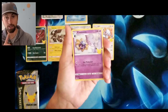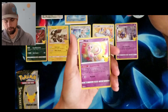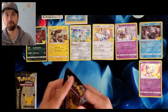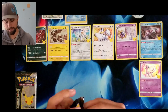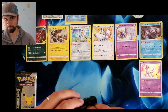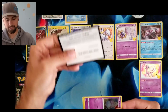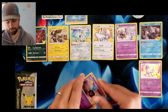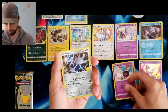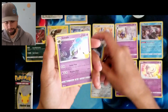We have Lugia — watch for a video on that one. We have Cosmog, Cosmoem, Palkia, and Mew. That's a very cute Mew. My wife's been looking at it, seeing how she can work it into her psychic deck. She definitely has those Zacians in there though. We were playing PTCGO last night and she surprised me with a couple of the Zacian V's. She's definitely looking at some of these cards as playable cards as well, which is really cool. We also have Cosmog, Cosmoem, Dialga, Kyogre, and Lunala.